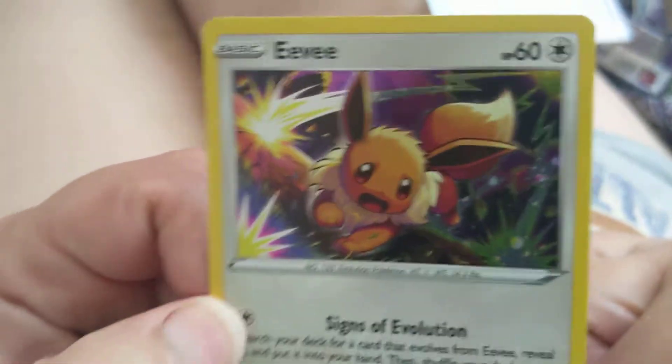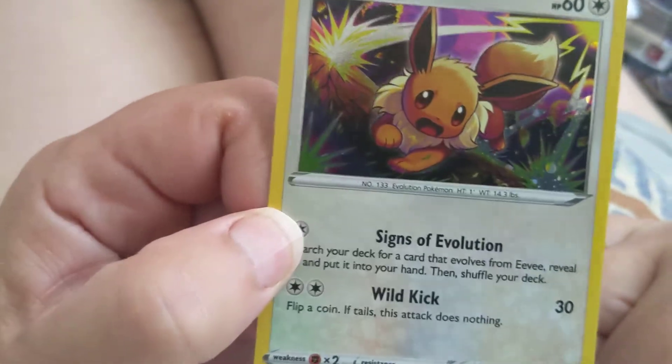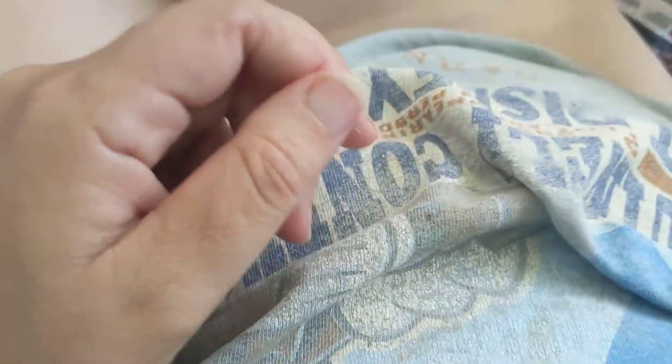Open up the second pack arena. Closer look at the Eevee — nice foil pattern. He looks like he's scared. Poor Eevee, I don't want you to be scared. Sad.